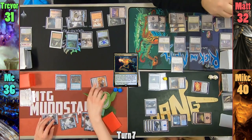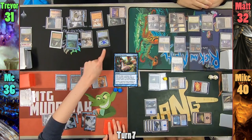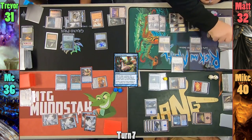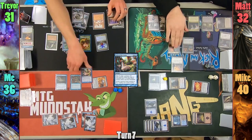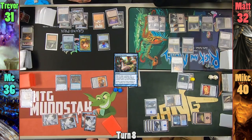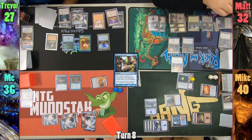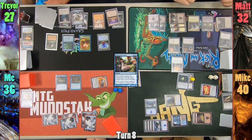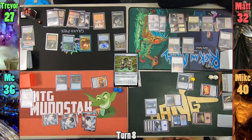Mike swings Shadow Mage Infiltrator at Trevor for 1 and draws as it connects. I draw for turn and tap 4 mana to cast Curse of the Swine where X is 2, targeting Trevor's World Breaker and Matt's Crypt Cast. Matt sacrifices the Crypt Cast to Yeheni, so only Trevor gets a pig. At the end of my turn, Trevor floats 2 mana. He uses his Search trigger to keep the card on top, and takes 4 to draw 2 cards from the Library trigger. He then gains 7 blue mana in his main phase from the Plasm Capture delayed trigger, and uses 2 of it to cast Lightning Greaves. He doesn't pay 1, so I draw a card.